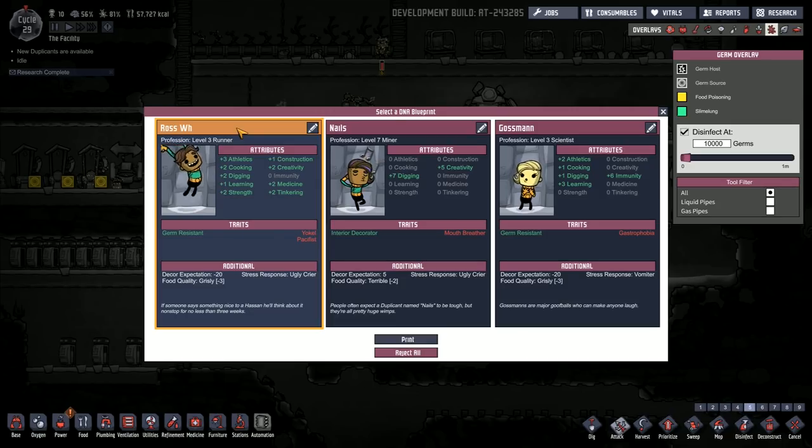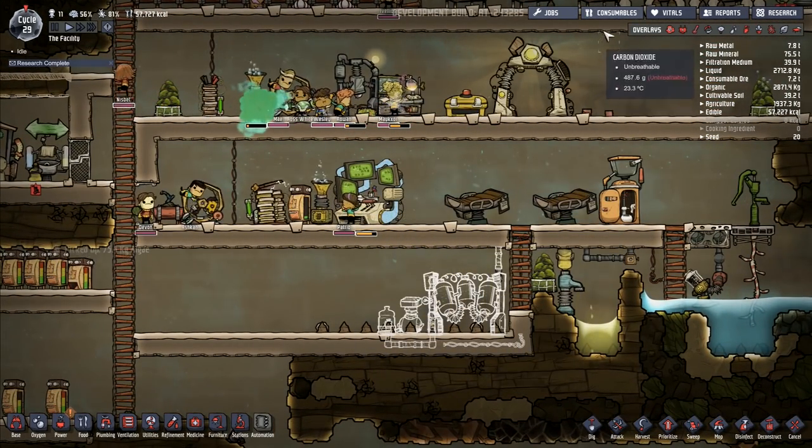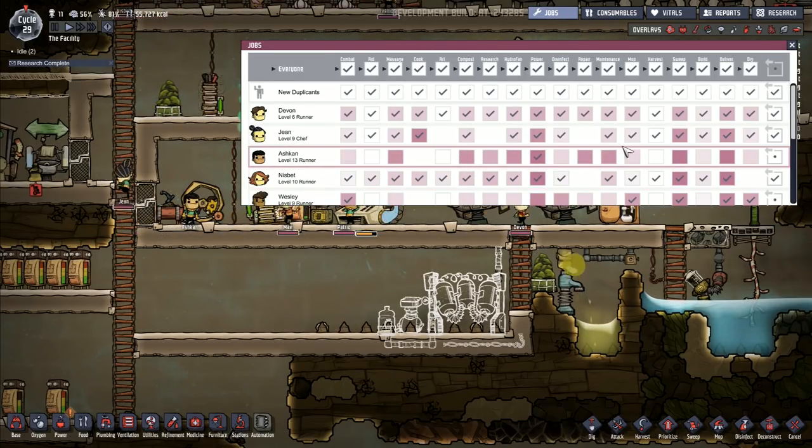So we've got Ross — and it doesn't quite let you finish. It's overlaying the keyboard and not letting me do it. Oh now it's working — you've got to do it a couple of times each time. There we go, so then it will actually allow me to do it. Ross White — we've done that one. So now I can print him. And Ross White is going to come in. Then I'm actually going to go to jobs here and I want to assign someone into construction. They're going to be in construction as their main task.